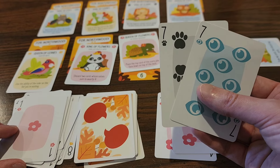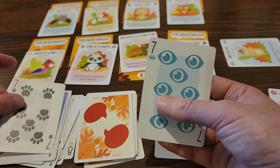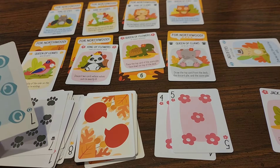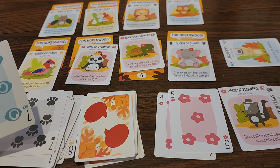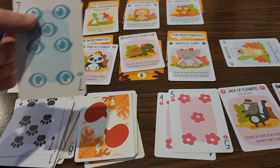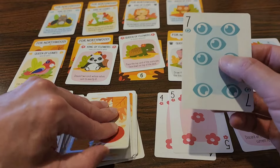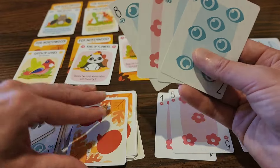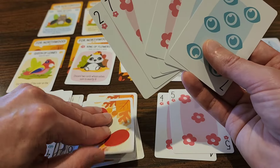I don't have any flower cards, so I have to get rid of one of these — sad but true. I'm going to play the jack of claws: if you're holding fewer than eight cards, draw back up to eight. Two, three, four, five, six, seven, and eight — now we're cooking with gas.